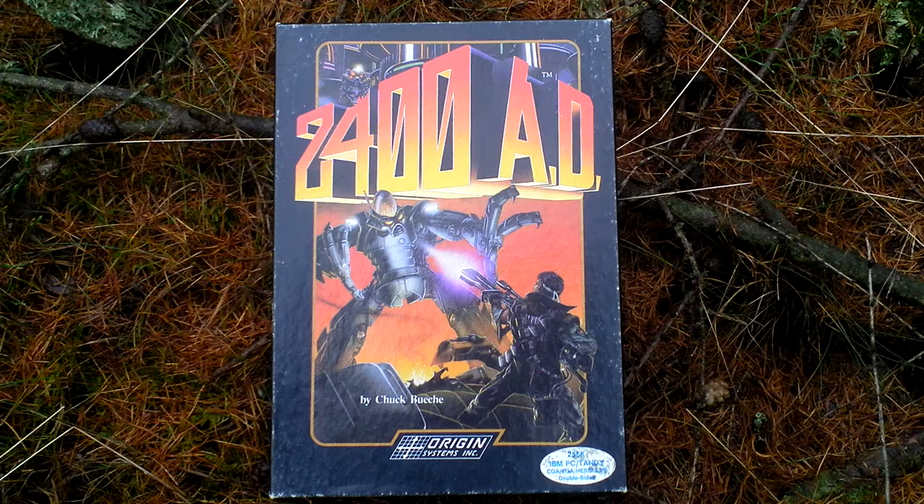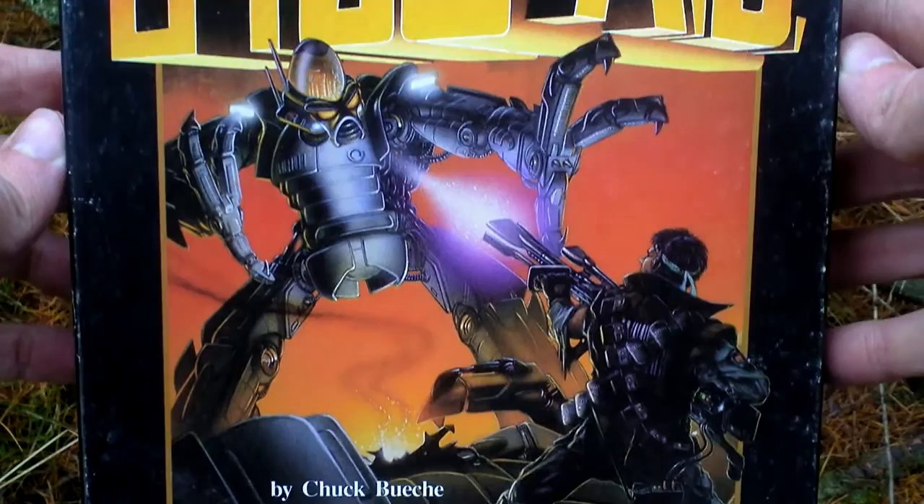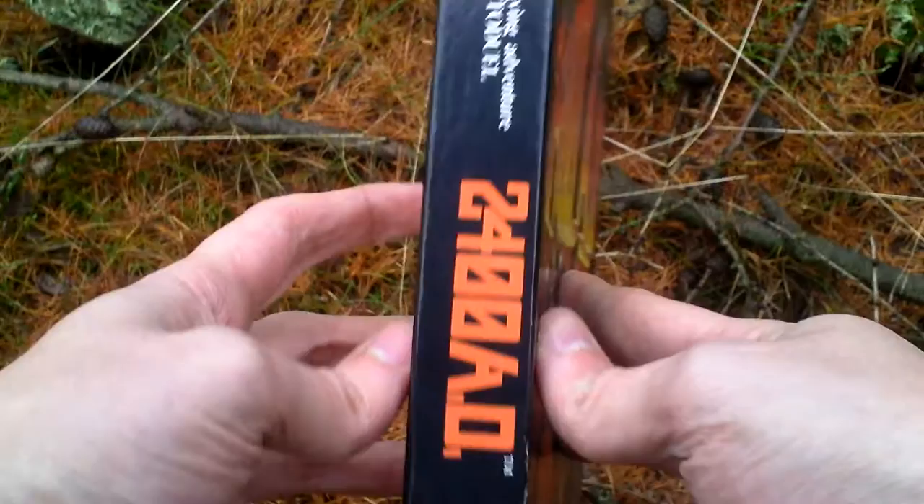Let's take a look at the box art — here it is, very nice. This is from Origin. Now let's turn the box around and see the back side for some info about the game and pictures from the game.